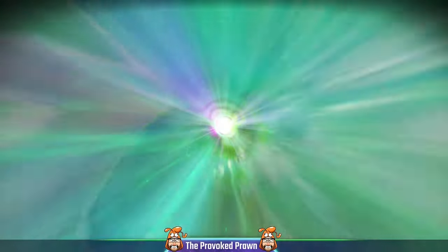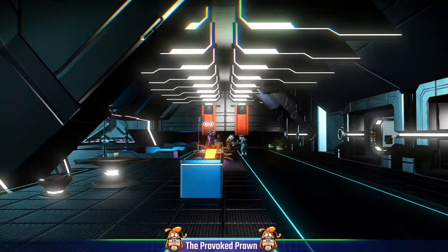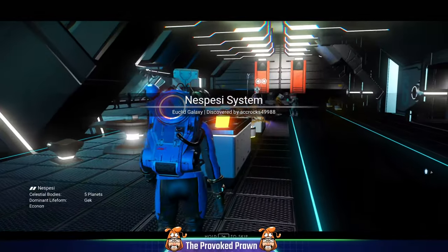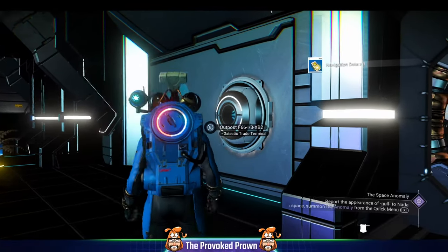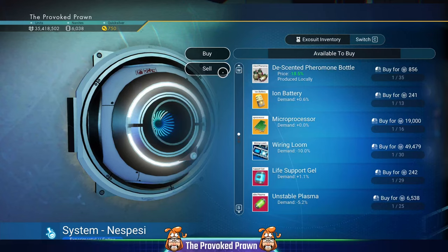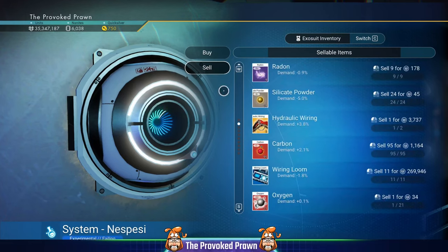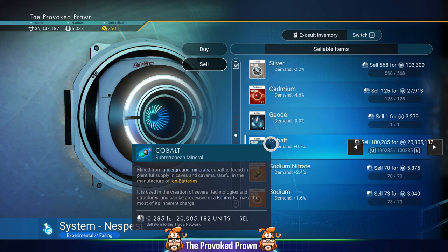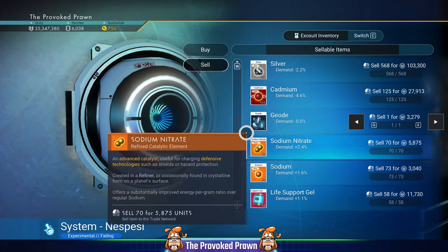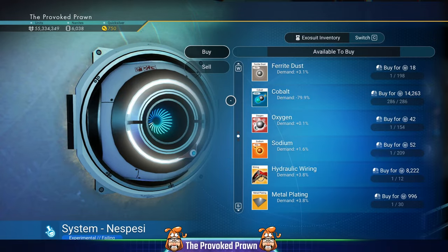To get multiple space stations, just travel to another region, visit the space station, and repeat that process multiple times. Once you've done that you've got access to loads of space stations. Make sure you check that they sell Cobalt in the first place, then head over and sell your own Cobalt. We're selling for 20 million this time, then buying it back for 4 million — we're now up to 55 million units with just a couple of sales.